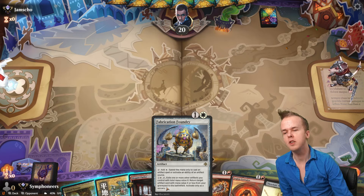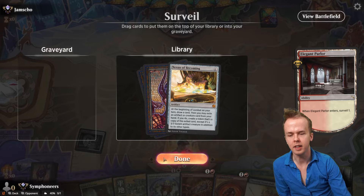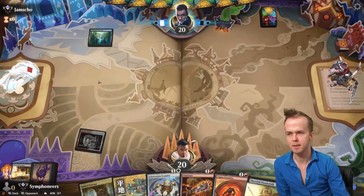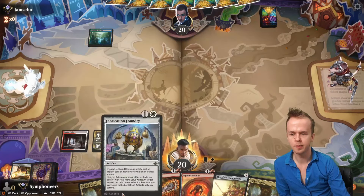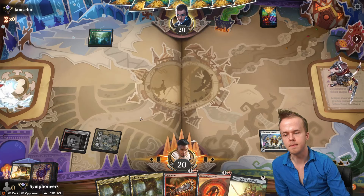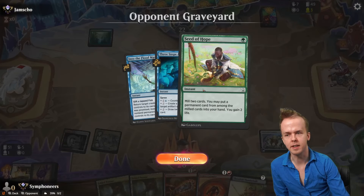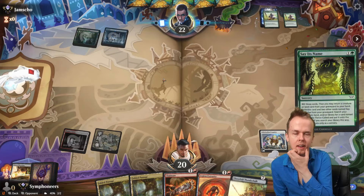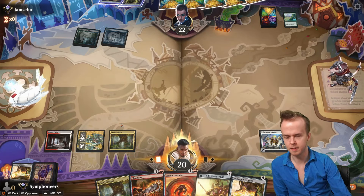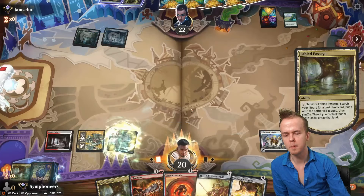We'll keep this hand — Fabrication Foundry can help us ramp up, and I like that Nexus of Becoming is here, even if it's greedy. We probably can't cast it off of this mana. Fabrication Foundry. Oh, it's the Simic version of the Simic crab beans deck — say its name. Okay, we do get a Nexus of Becoming anyway. Grab a red source.